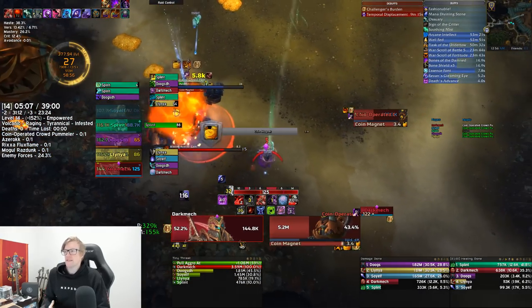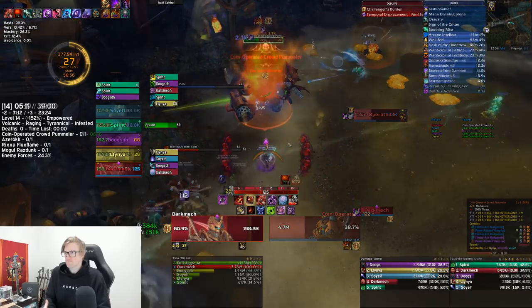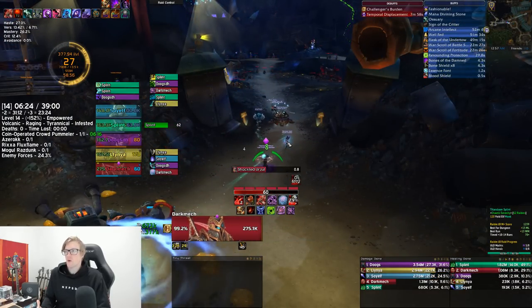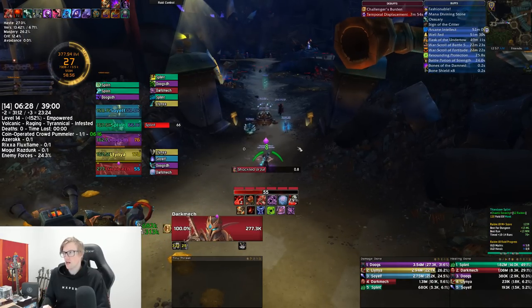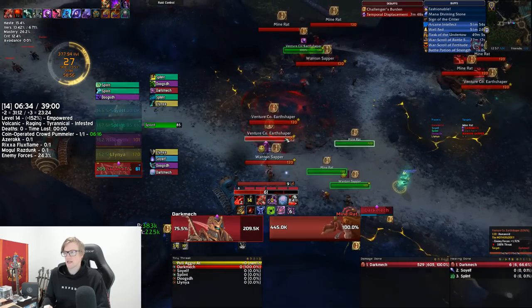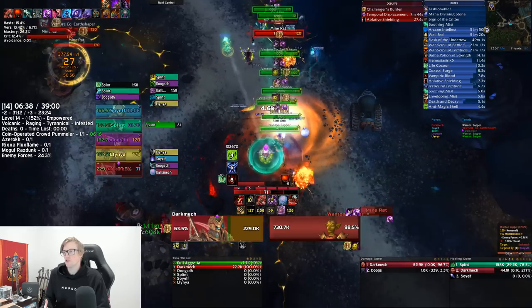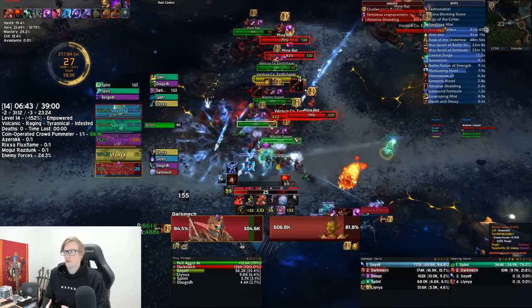Once he's dead we're moving into the next section. There is an infested mob on the right side — we actually end up pulling it, but you can totally avoid this if you like and just make up percent otherwise. We're going to pull these three packs; the pat wasn't in a good position so we didn't get it. If you do decide to pull the pat, be careful once things hit Raging.